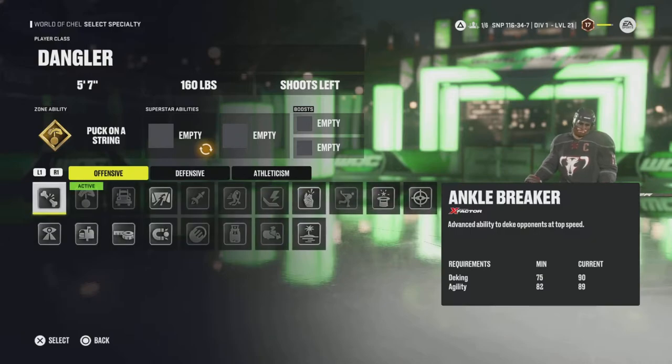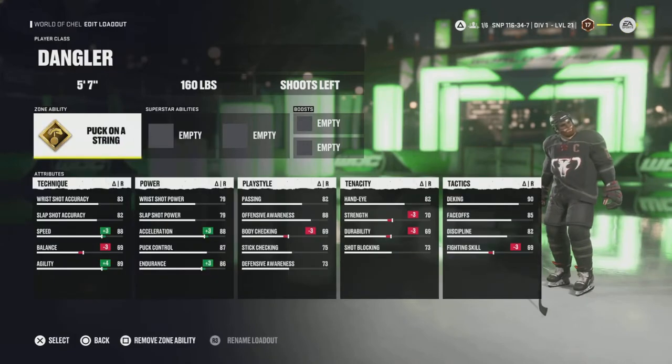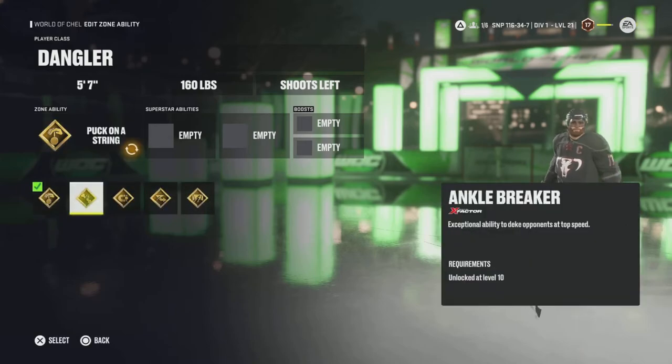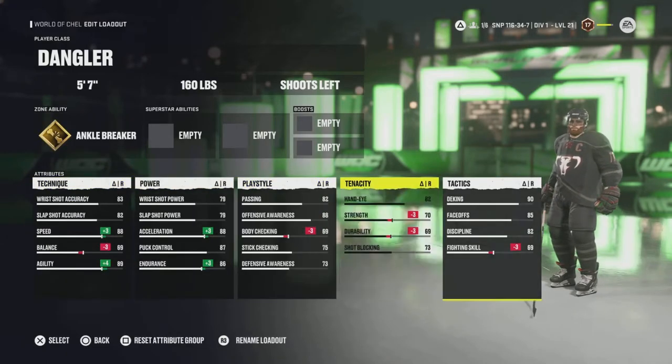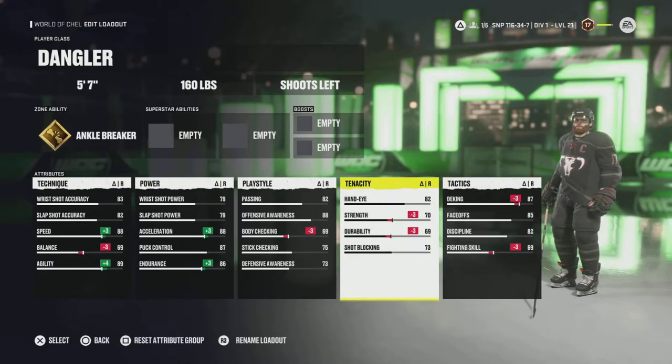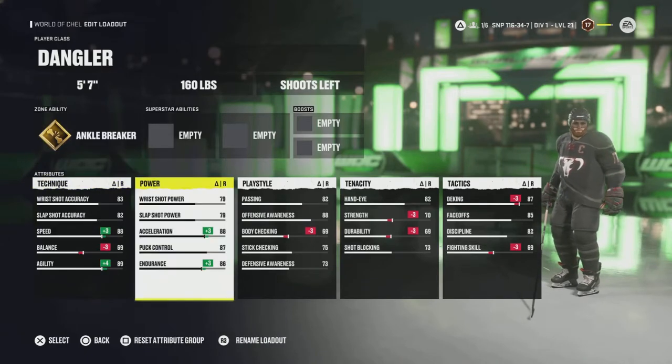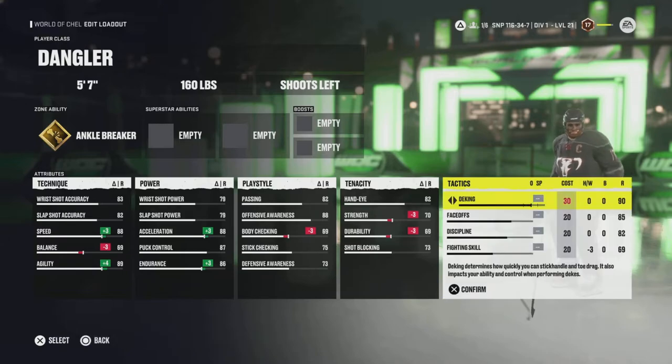The thing about these gold abilities is you do not have to meet the requirements for them. So if you go into your Superstar ability — say I want to use Ankle Breaker — I need a minimum of 75 D-King and 82 agility normally. But if I put that on the Dangler as a zone ability, I don't need to. I can just click it. So now I'm below the 90 required D-King and I can still use Ankle Breaker, which is good for people who don't know that little trick yet.